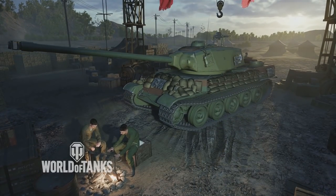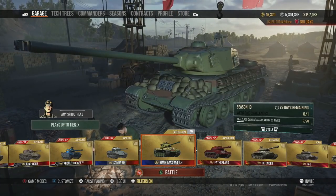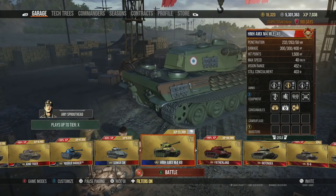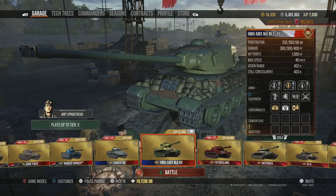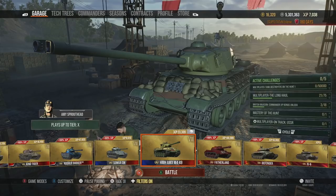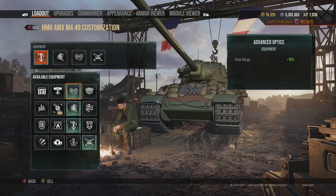One of the best tier 8 premium heavy tanks I've played in a long time, and of course it was free for everyone to obtain as part of the December Earn challenge. This is the very fast French heavy tank that can go 40 kilometers an hour forward. It has loads of beneficial advantages and today we're going to look into each of these and showcase how you can play this tank and really make the best of it.